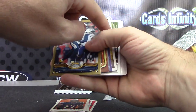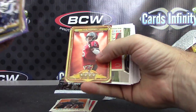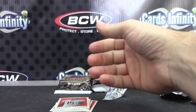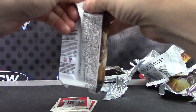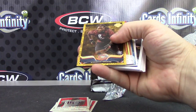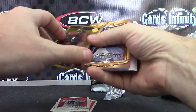Every time I see that different color in there I'm thinking it's going to be something low-numbered, but it's not. Sean Phillips, Brandon, Tavon, Jared Allen, team color card, Jerome Bettis, Josh Freeman, and Brandon Marshall is your mini card. I haven't seen one of these yet — Kasim Green, shiny, numbered to 99!